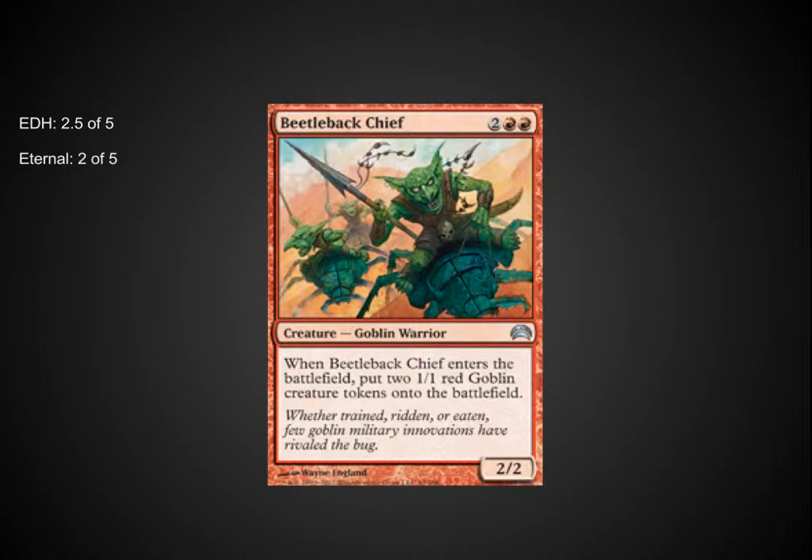Beetleback Chief is a card I'm really divided on. I love him for EDH — goblins need a little bit more of that mid-range 4 or 5 casting cost creatures to make the theme very playable in an EDH deck, as they're a little bit on the small side for large multiplayer games. This card could also be playable in Eternal. Goblin War Marshal, which I'm currently playing in my Legacy Goblin deck, has a 5 casting cost and doesn't work so well with the mana curve. This card may work very well in a Goblin Legacy deck — worth checking out.